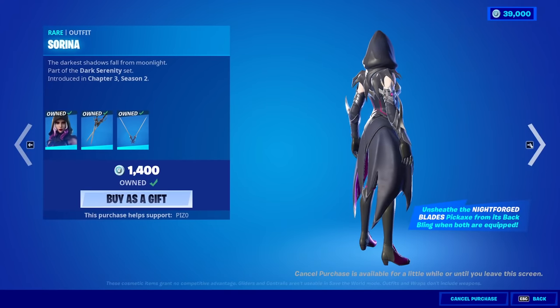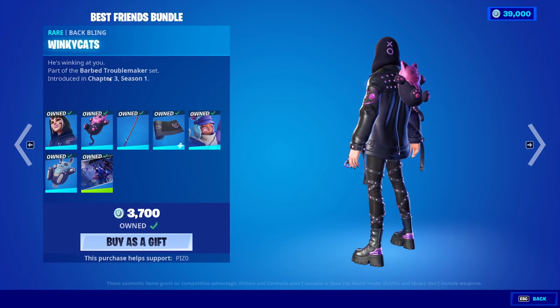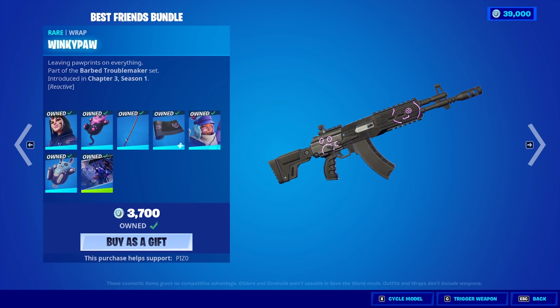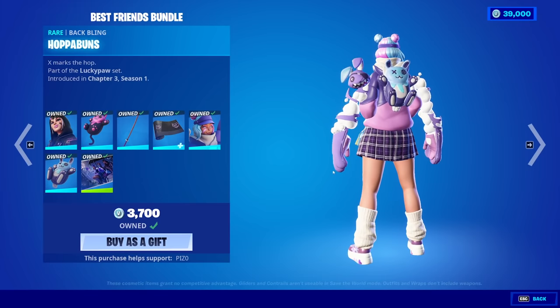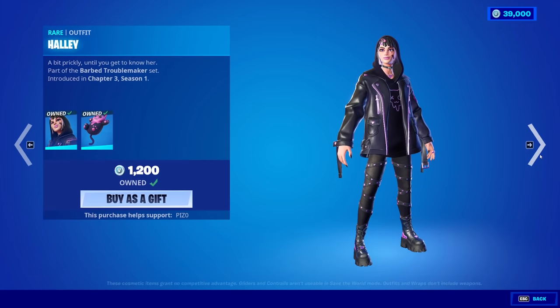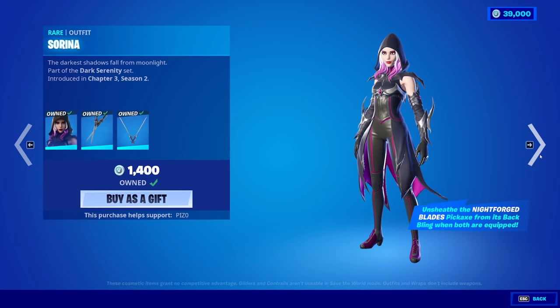New skin on a Friday? Wow, what is this, 2020? I don't know. Best Friends Bundle's back — amazing, amazing set. So we have the Holly skin with the Winky Cat's back bling, the Amethyst Fang pickaxe, the Winky Paul wrap, the Leela skin with the Hoppa Buns back bling, and the Best Friends loading screen. You could buy it all separate if you would like to. I love this set — it's so, so good.